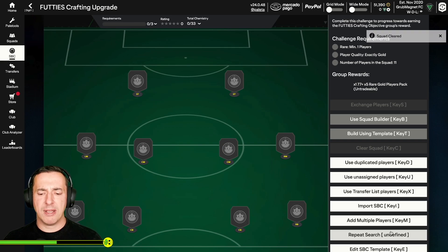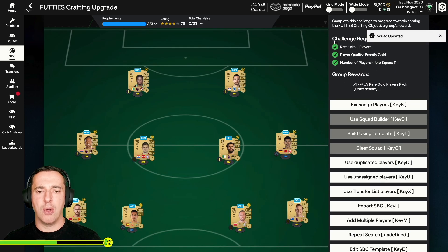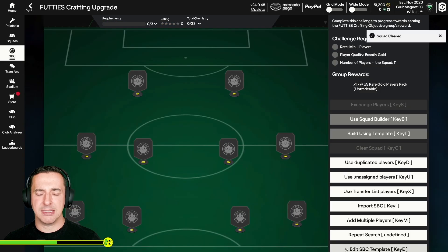So we'll clear the squad. What I've got is a template. Each SBC that you're going to do a lot, you can build a template, and then Pale Tools will use that to generate the squad for you. You've got to do a little bit of setup depending on how complicated the squad building challenge is. This one says we need a minimum of one rare player, player quality exactly gold, and number of players in the squad must be 11. Click that again using the template and check it out — all three conditions are ticked.